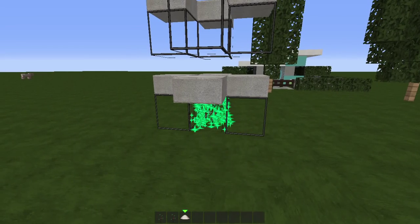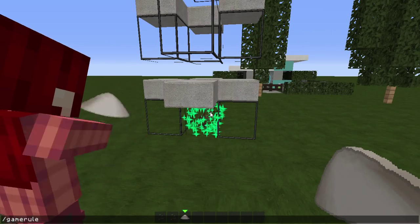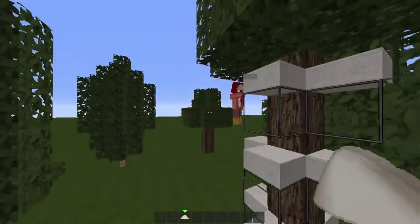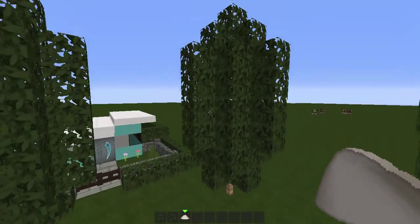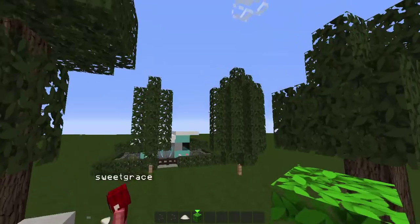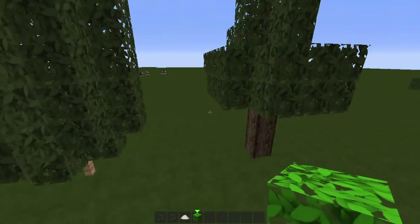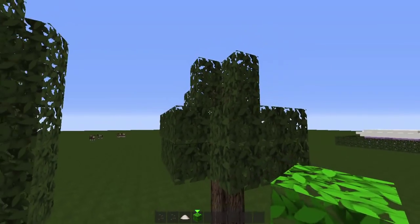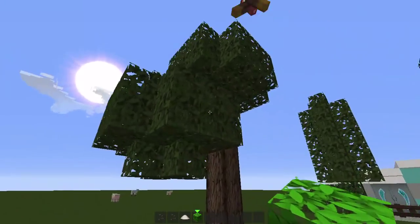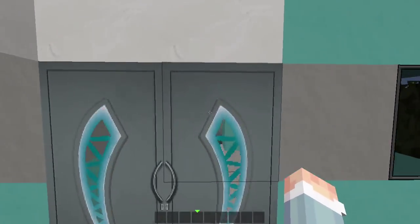I wouldn't recommend doing this on survival — it takes a lot out of you. But I think it's a game rule thing. Okay, that's a bigger tree — it's an odd-shaped tree. Anyway, enough of trees. We got a couple trees here. We can go into detail if you want — we can add another tutorial on different trees. If you like really simple trees, go with this one. If you like more detailed trees, go with this one. I use the big oak trees all the time and they look really good.